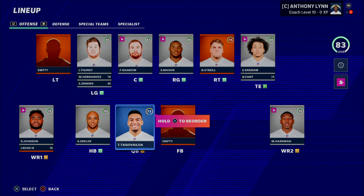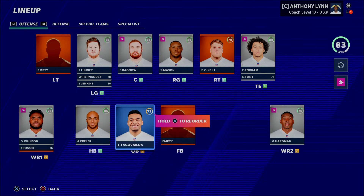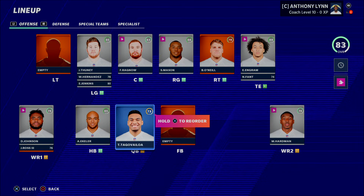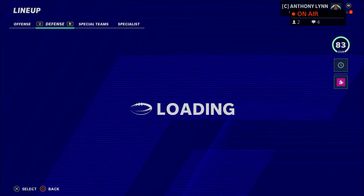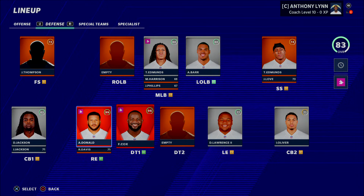Tip number two is to prioritize drafting positions of impact. You want to prioritize positions that are going to be the most influential in your franchise. This can vary depending on your role sets, your slider sets — different positions can have different impacts depending on how your franchise is run.